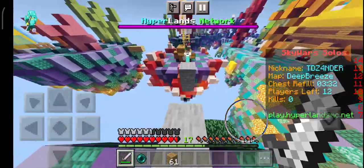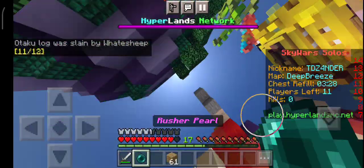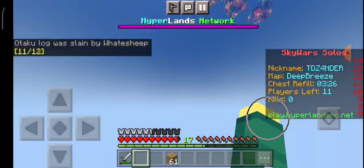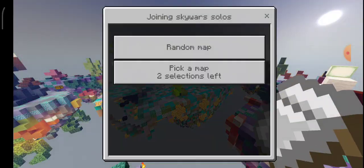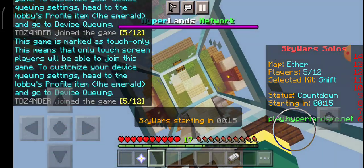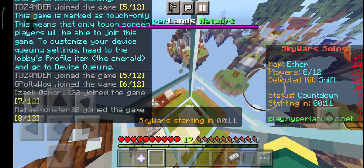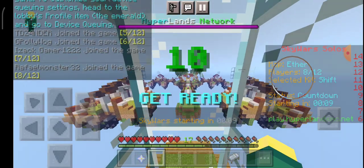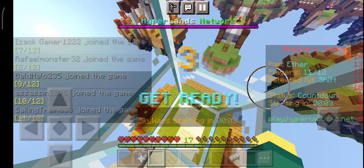I think that guy survived. So basically, if you're not good at PvP, go to mid using the ender pearl. But if you are good at PvP, rush the other players. I'll try one more time.